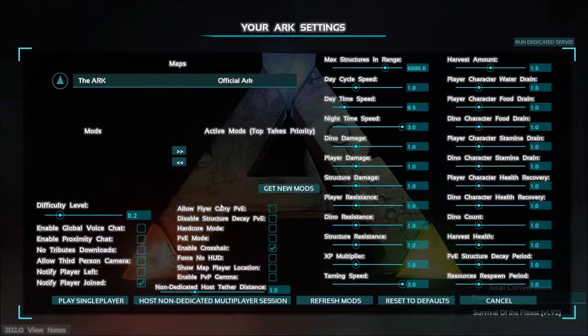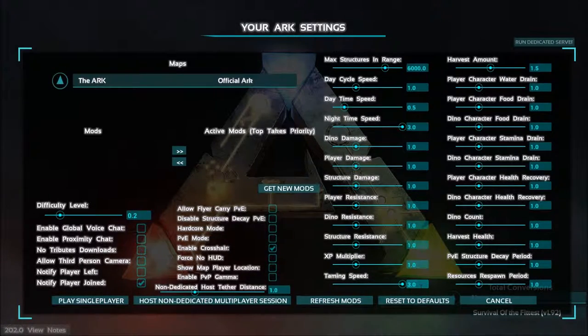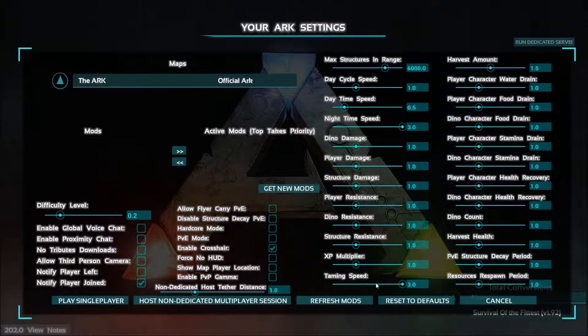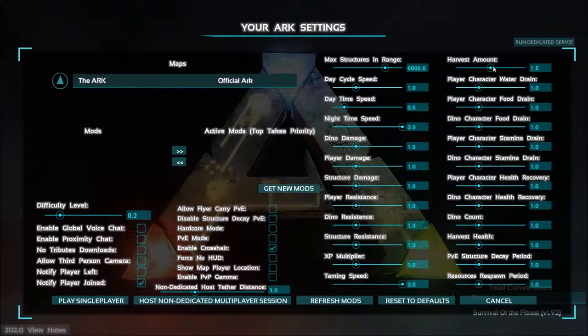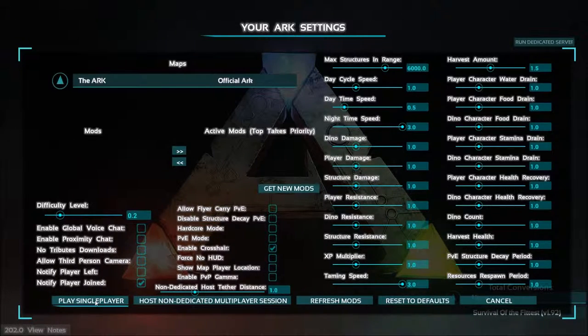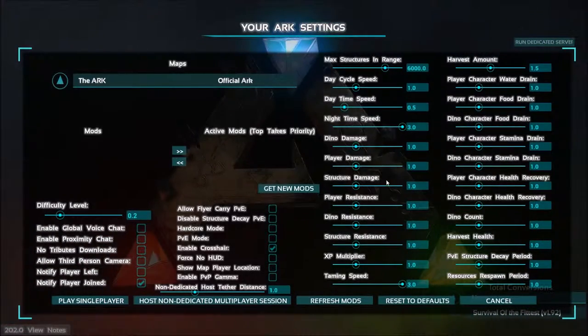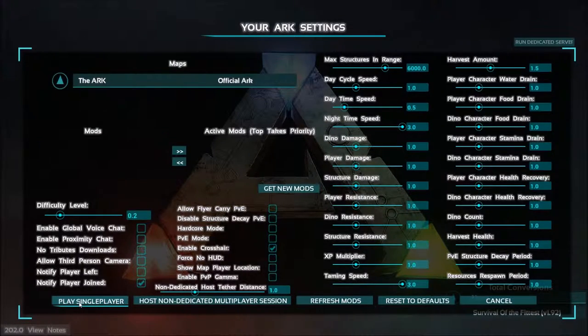I have some modifications to the default settings. I've set the nighttime speed all the way up to make nights shorter and days longer. Taming speed I went all the way up to maximum because based on what I experienced it takes really long and gets kind of dragging. I also increased the harvest amount to 1.5. Everything else is default - damage, level, experience.